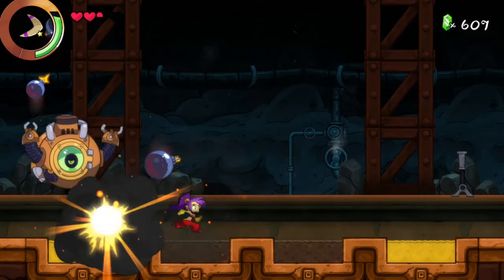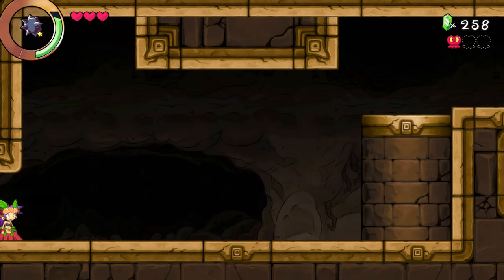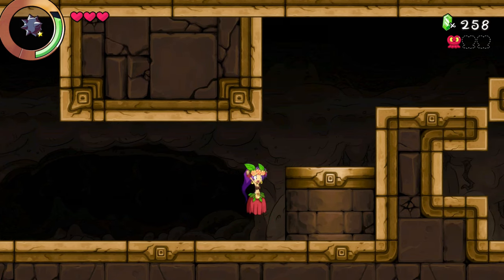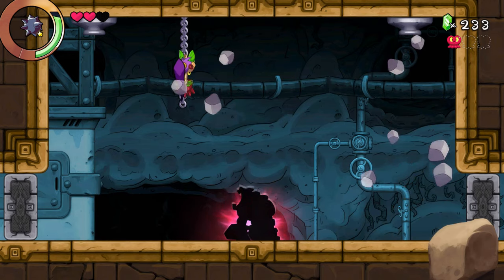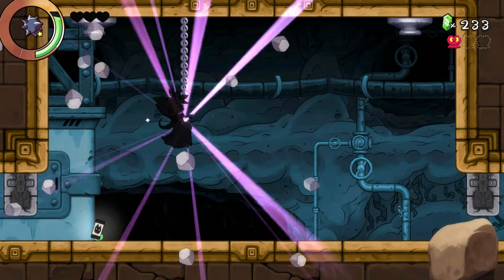The bosses themselves are mostly easy, with some of the last few disappointingly so. Once you beat the game, you'll unlock New Game Plus. This mode gives Shantae less defense, more magic, and a new outfit the whole time. Forgoing heart upgrades in New Game Plus is probably the only way to get a challenge, as then touching many enemies can be an instant kill.